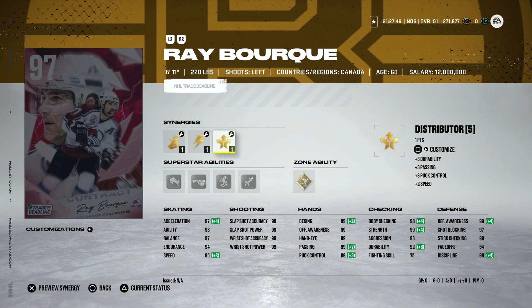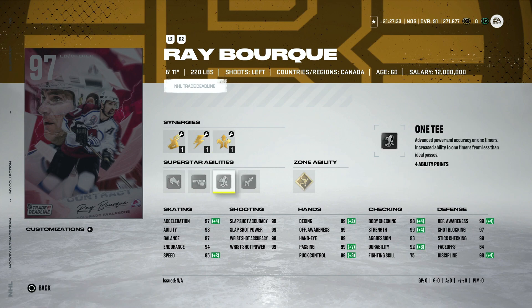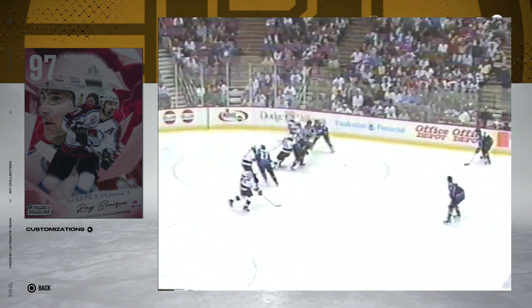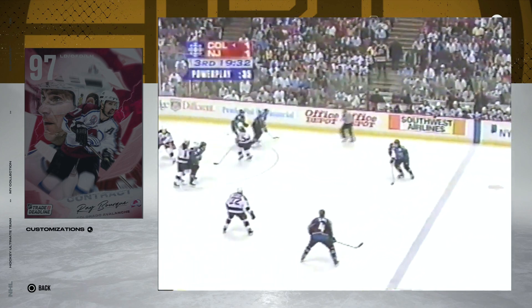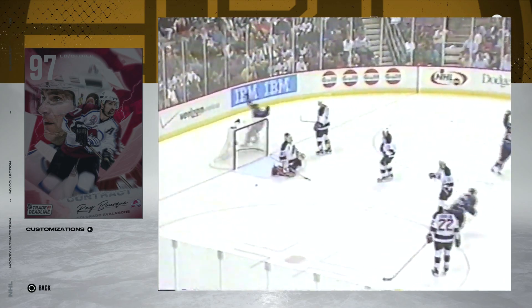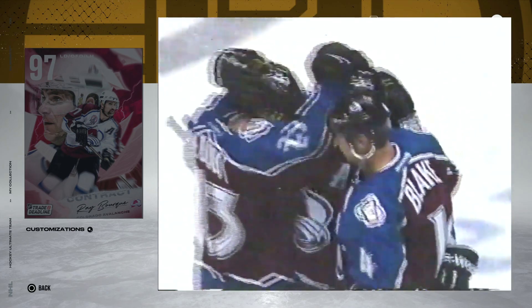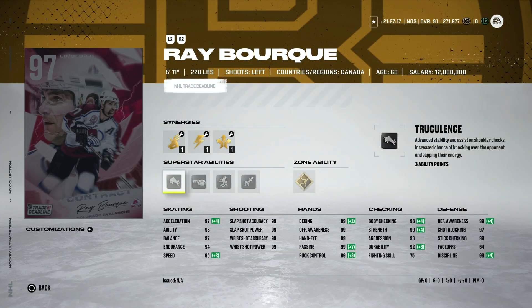Coming in at number three is the 97 Ray Bourque. I mentioned in the last couple events that I wanted to talk about fun cards — not just the ones that give you the best ability against your competition. The 97 Ray Bourque is an extremely fun card. He's got One-T, he's got Off the Rush — if you just come down the wing and let rip with a 99 overall slap shot in accuracy and power. Tape to Tape is nice as well, and he's got Truculence.